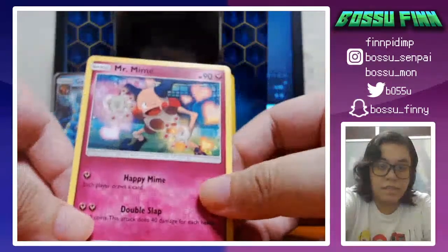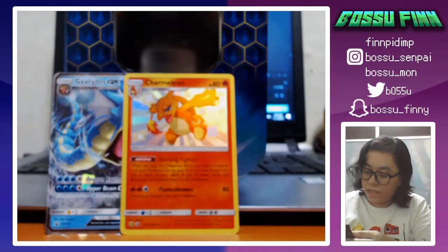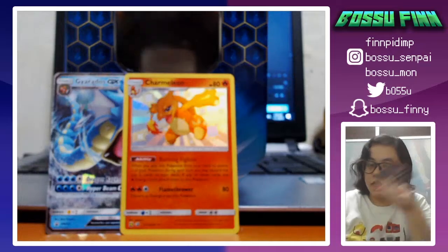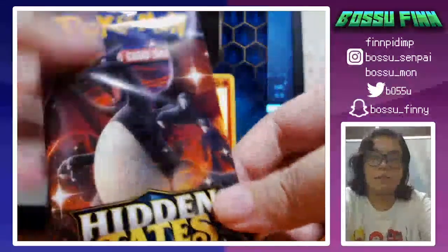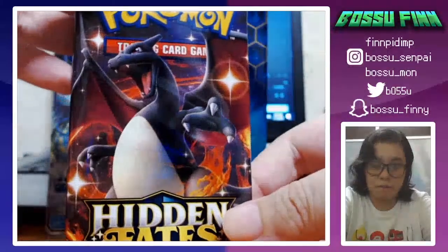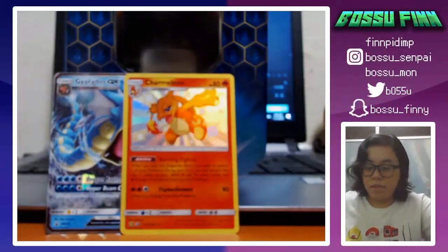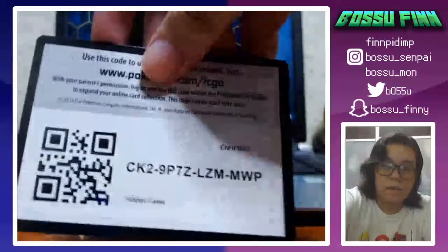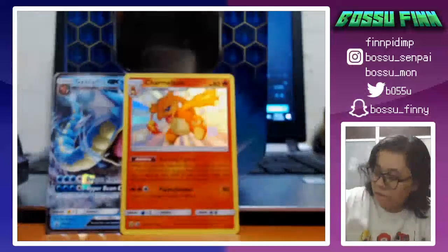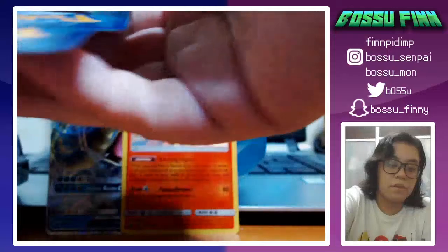We're gonna put that in the back along with the Gyarados — that's awesome. I do like the Mr. Mime card a lot, look at him spreading his love. Okay, let's do one of the shiny packs — I'll do the shiny Charizard pack and save Mewtwo for last since Mewtwo is one of my favorite Pokémon. Here's the code card.